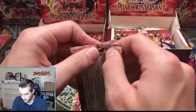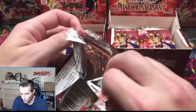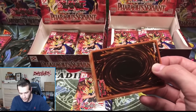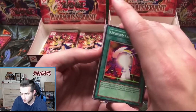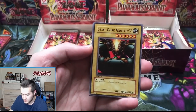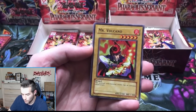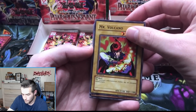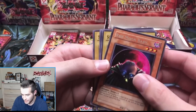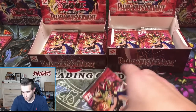Ultras and secrets are graded at 750 when we have the triple pack opening. So far we're grading three things, still a lot to pull. Ground Collapse, Light of Intervention, Steel Ogre Grotto, Mr. Volcano, and a Red Moon Baby — we haven't seen that guy yet, but he is extremely creepy. There is no doubt about that.